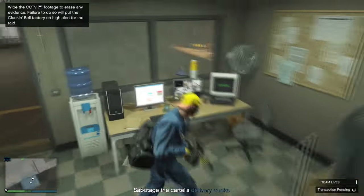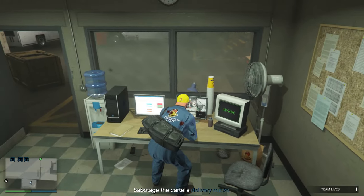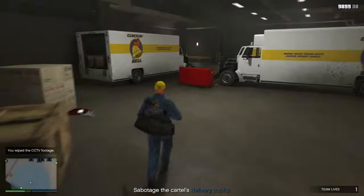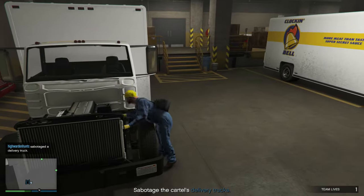As you can see here, I'm able to take out all the witnesses. Now you have to go to the security room and just interact with the CCTV to wipe out the records. With these two things done, you are able to do the Clocking Bell Farm raid in stealth mode.